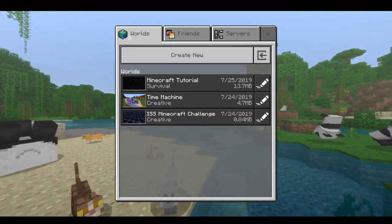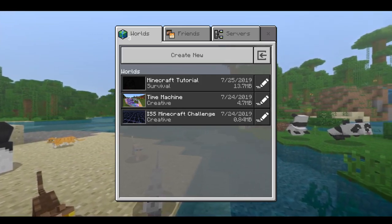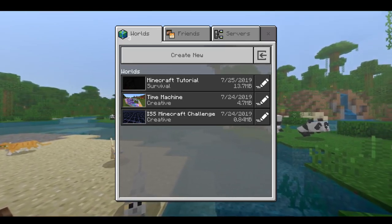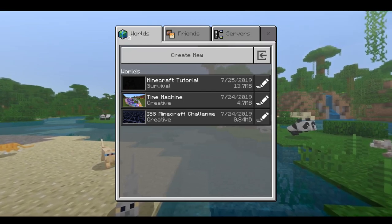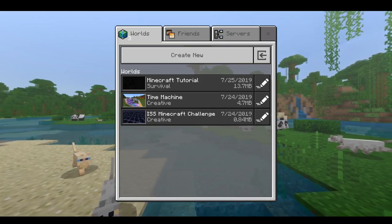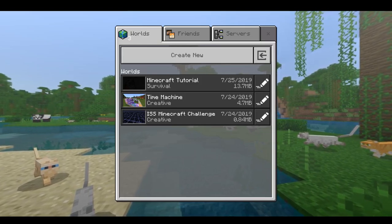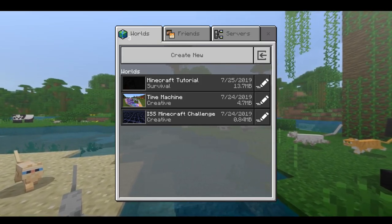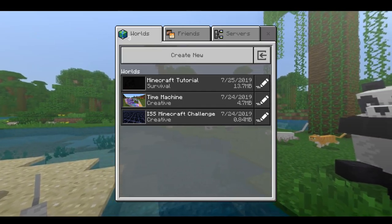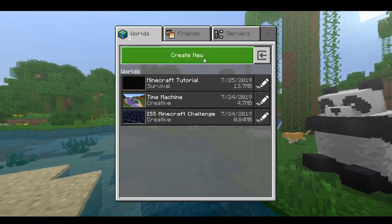There are some things that I can't show, like the menu, or pausing the game, or going into chat and typing anything — just no commands — or spawning in an agent, which is a new mob that they added, like a baby iron golem. You can't even change it with a name tag. And if you take a picture with a camera, which is a new thing they added, it will also show your name.